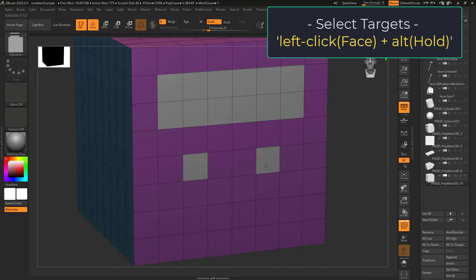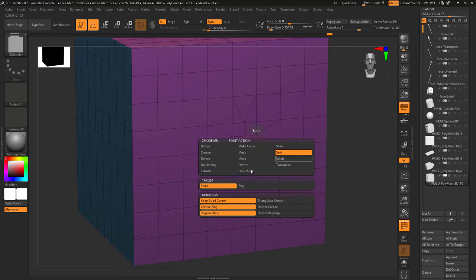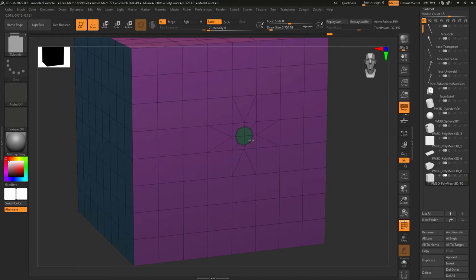As usual, if you hold alt, you can plan your targets ahead of time. And this option works exceptionally well when used in conjunction with the point split action when you want to extrude a shape from a face.